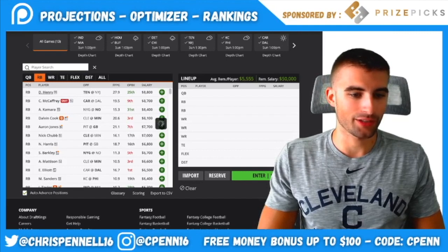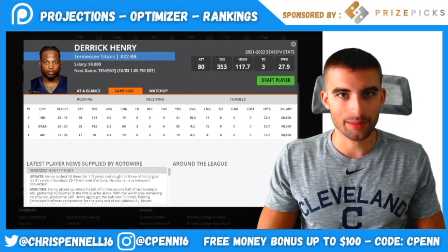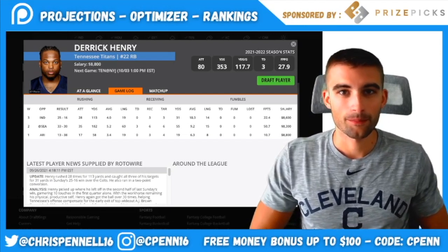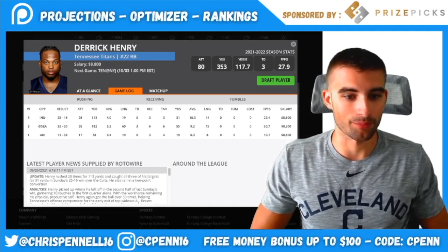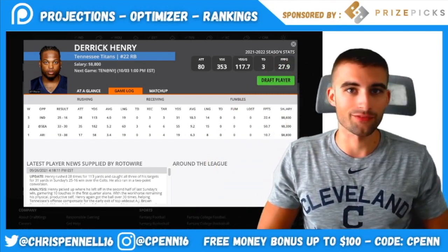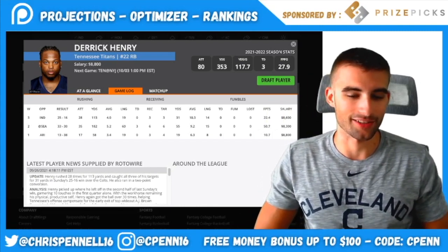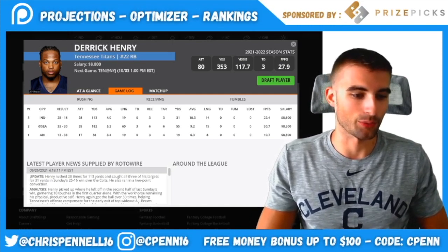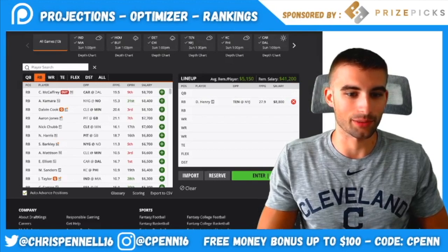I'm going to plug in Derrick Henry. You could go with Alvin Kamara, they're very close, but with AJ Brown and Julio Jones out, teams have been stacking the box on the Titans for years and Henry still runs all over them. The Jets are allowing the third most points per game to the running back position, and the Titans are still decent-sized favorites. I'm locking in that volume — 35 carries in week two, six targets last week, 28 carries and three targets the week before. I expect 30 to 40 touches; no one else on the slate offers that kind of opportunity.